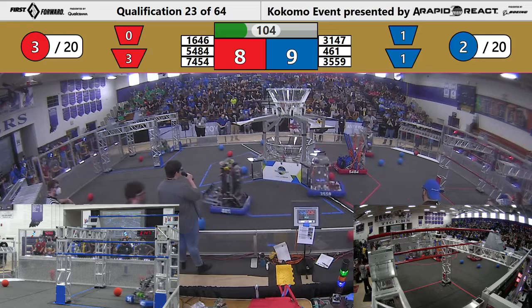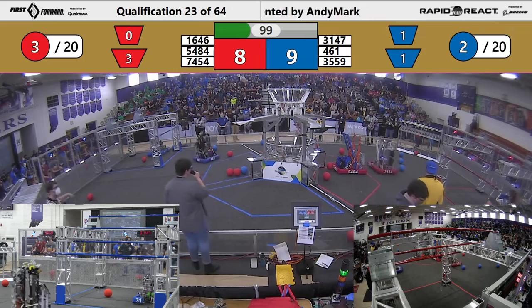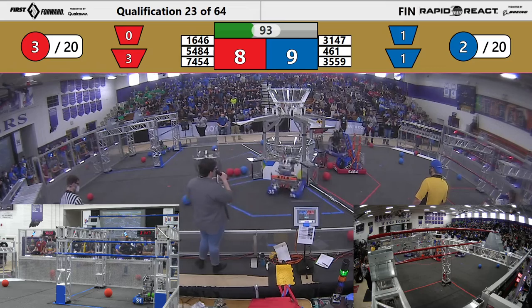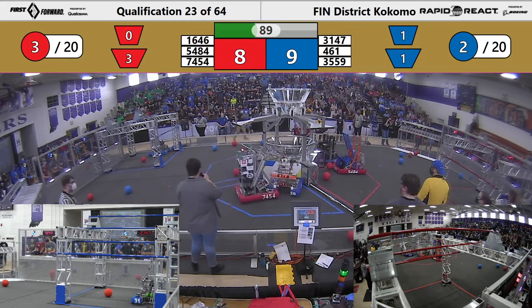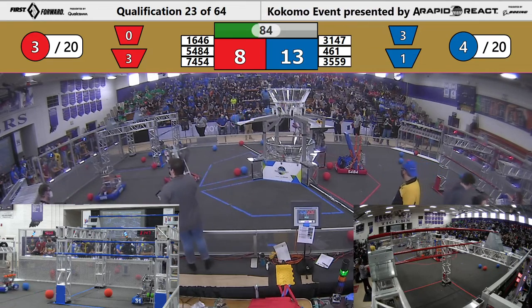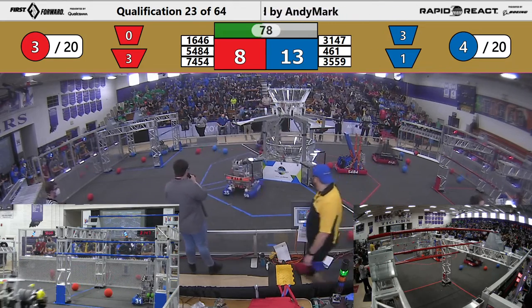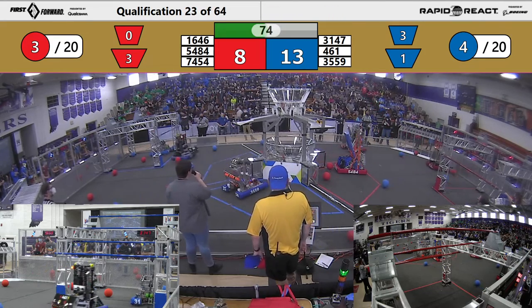Thundercats also trying to play a little bit of defense. It looks like 5484 is down for the count for this match. That's going to prove challenging for the Red Alliance as they have less room around the hub to be able to line up and strategize their shots. 3559 Thundercats go one, two in the upper hub. We have just under a minute and a half left in this match — Blue Alliance is slightly leading, 74 to 54 on the Red Alliance, playing some tough defense against Westside Boiler Invasion.